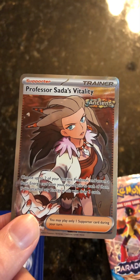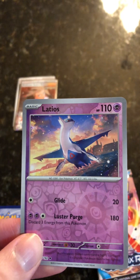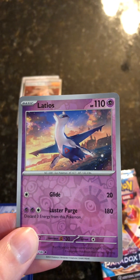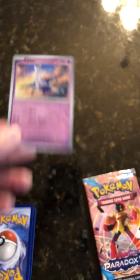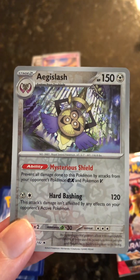Professor Turo's Vitality — this might be worth some money. Latios, 110 health points. Aggie Slash, 150 health points.